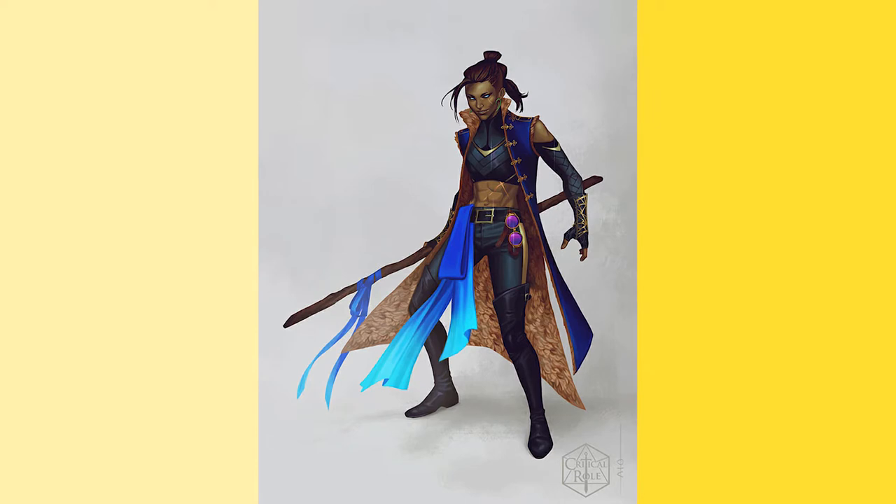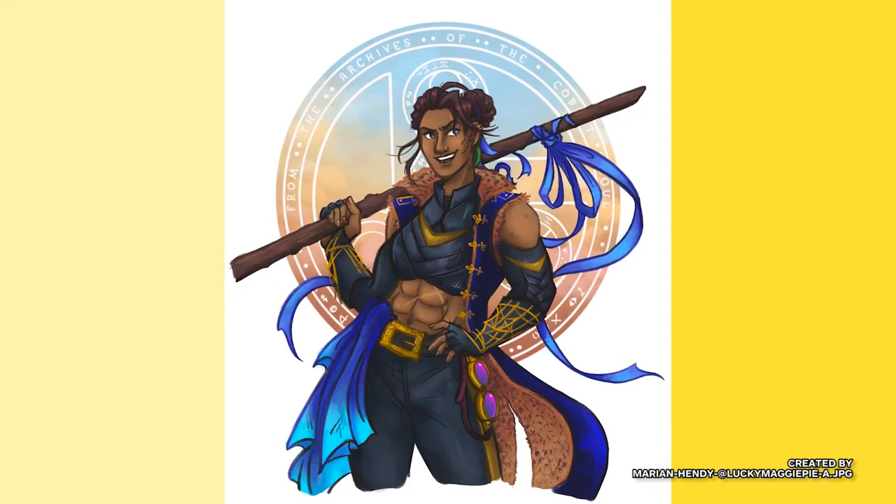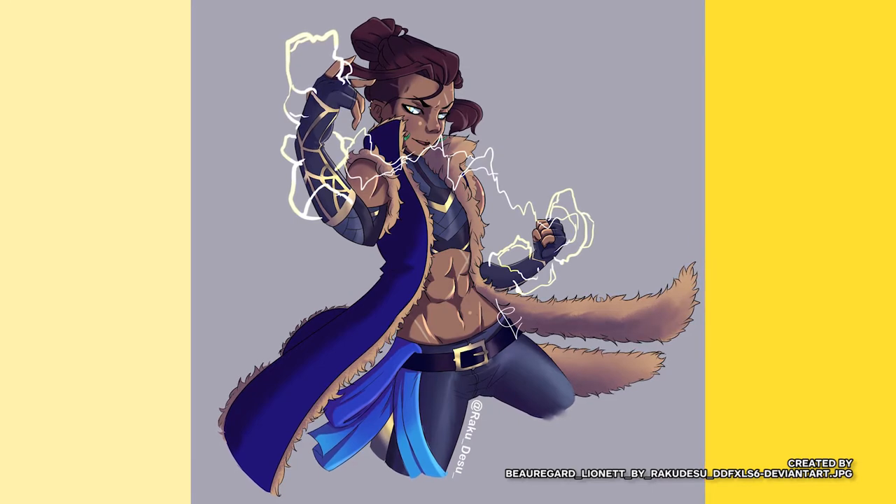Her name is Beauregard, and she's a monk — she's a hot mess and I love her. I'm making her coat. It's a really long sleeveless coat with a really tall collar. It's blue on the outside and fur-lined on the inside, so it looks pretty regal, which is not Beau until she hits level 10, so it's going to be a lot of fun.